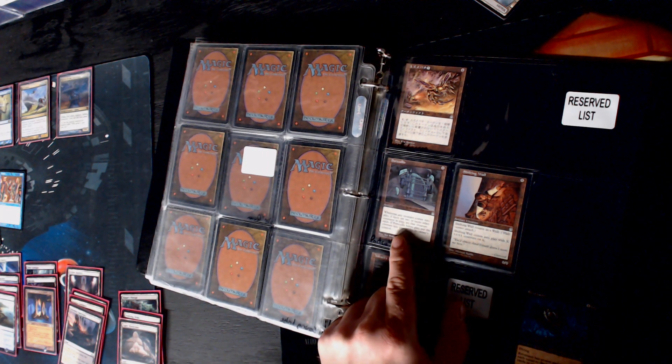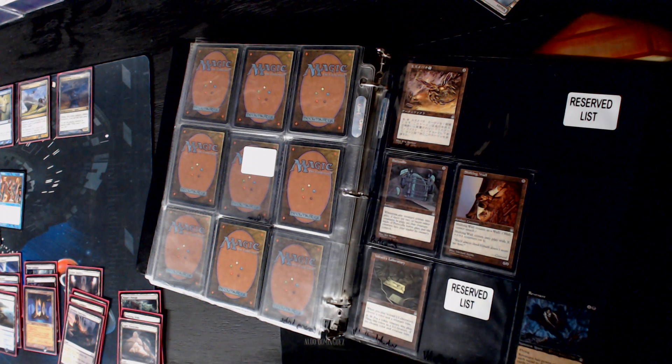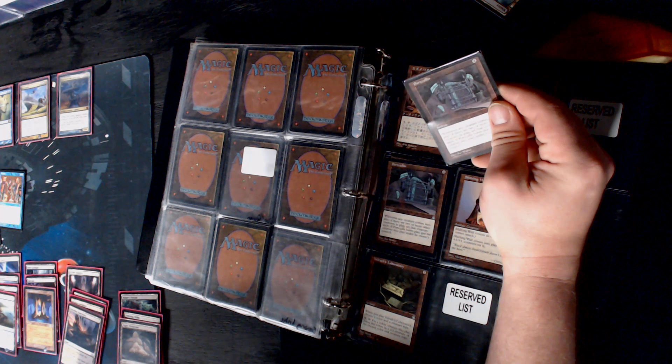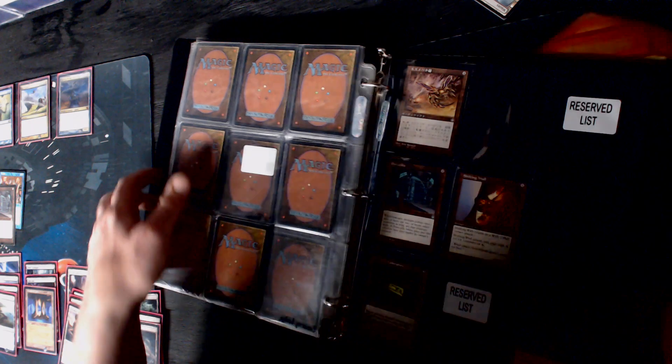Portcullis - whenever any creature comes into play, if there are two or more other creatures, set that creature aside. If Portcullis leaves play, put the creatures into play under their owners' control. That locks out everything but the creatures that are on the board because by the time you play it there's going to be two creatures or five or twenty. Is that enough to buy us a little bit of time? I think it may be - Portcullis like a permanent version of a board wipe maybe.